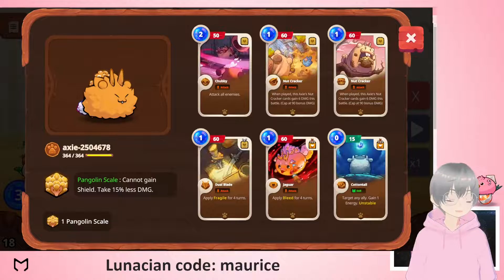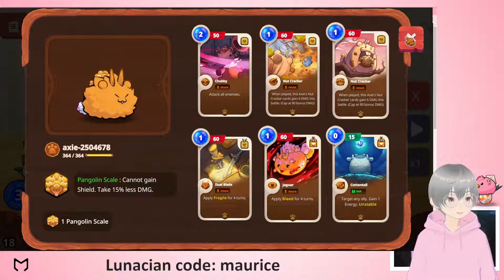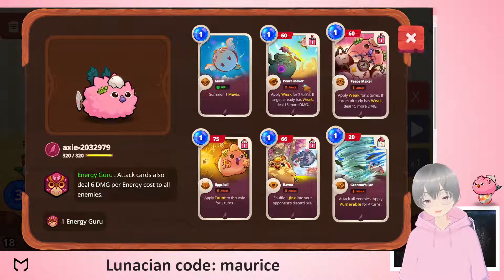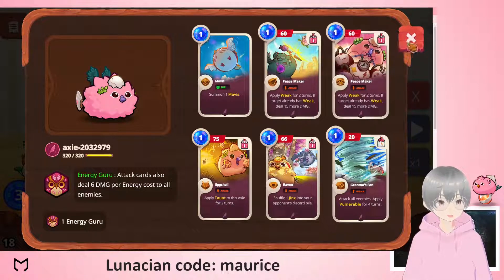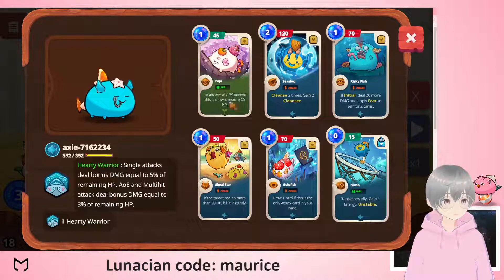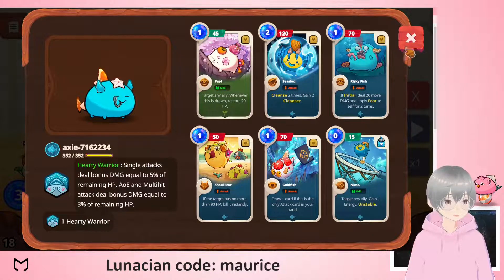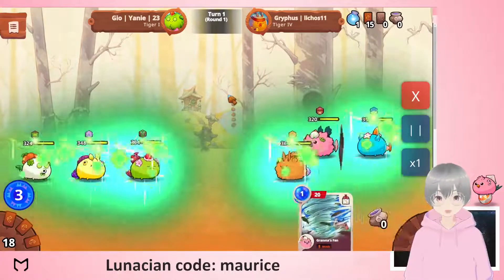Let's look at the opponent: a typical aggro team with extra energy, Grandma's Fan which is very strong. Interestingly, going against sustain, the weak doesn't really do anything. The cleanse can be pretty strong, and they do have two free energy. Let's see how it plays out.